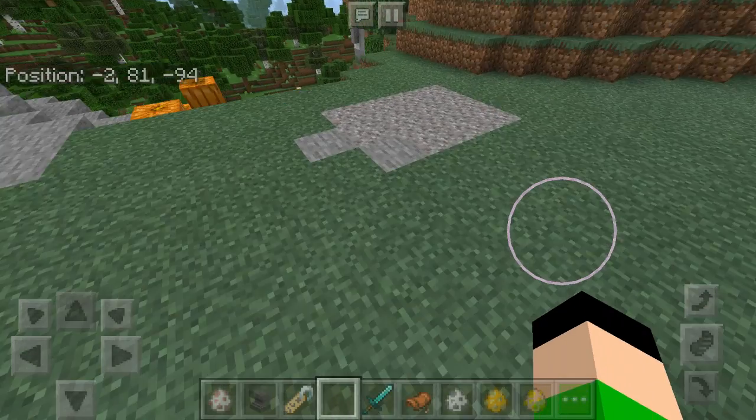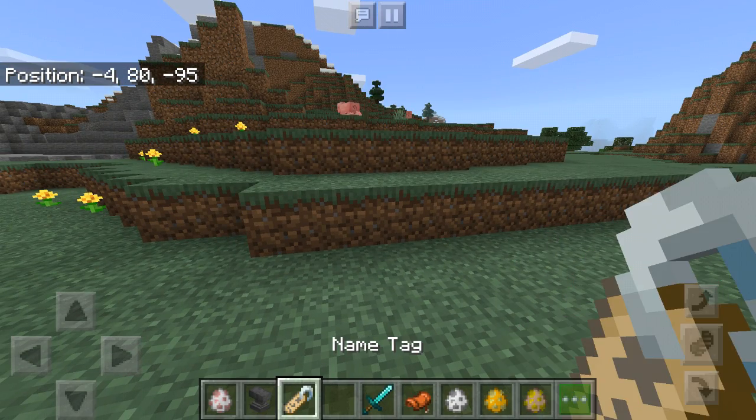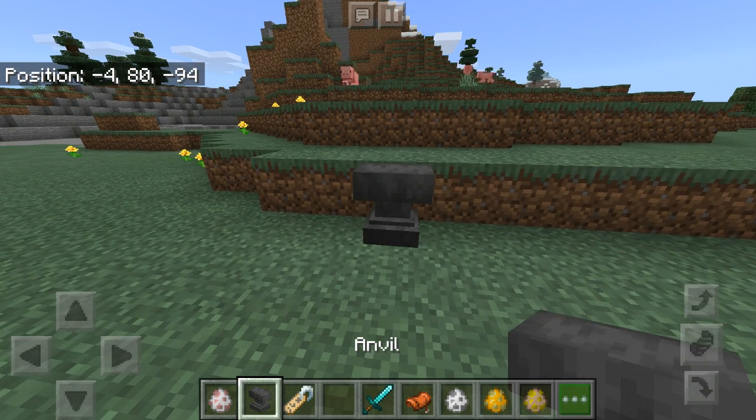Here we go — these will be the items you will be needing. You will be needing some sheep, an anvil, and a nametag. These are optional if you want them or not. You can get them later in the video.